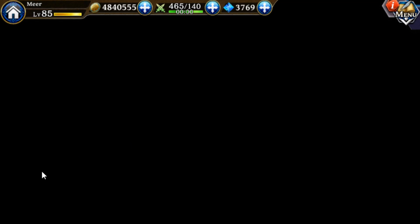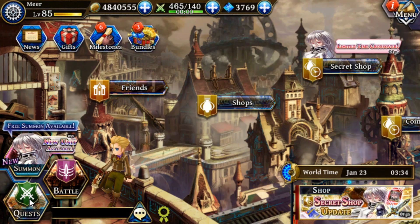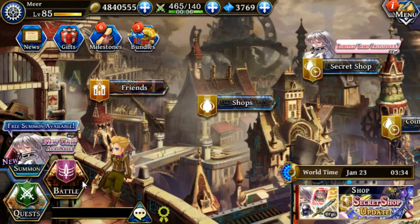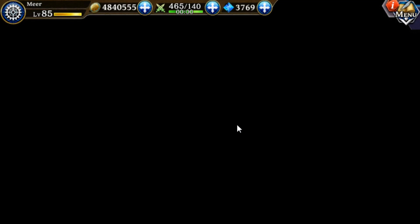Those are the menus, and there are also three buttons down here that are pretty important. The quest button is where you can go to events, the story, or the multiplayer. The battle button is PvP. And the summon button is where you summon your units.